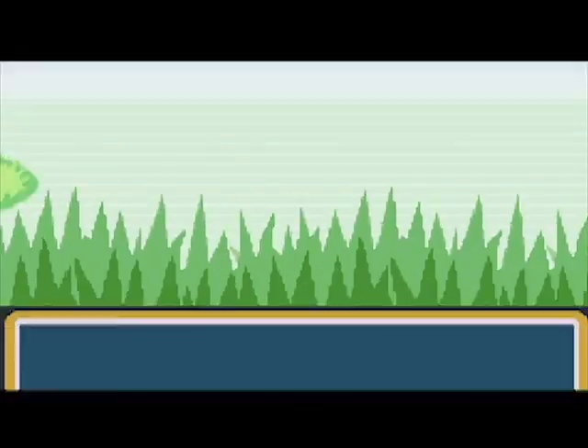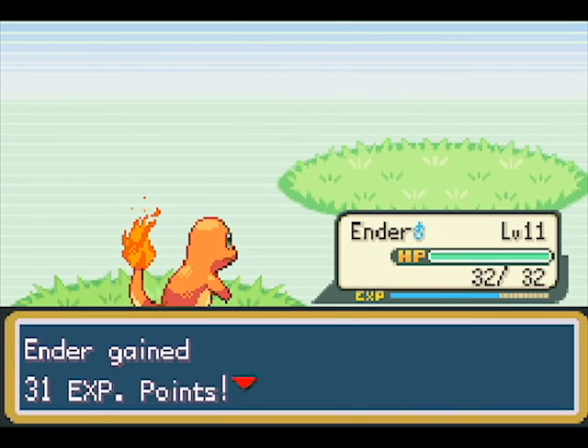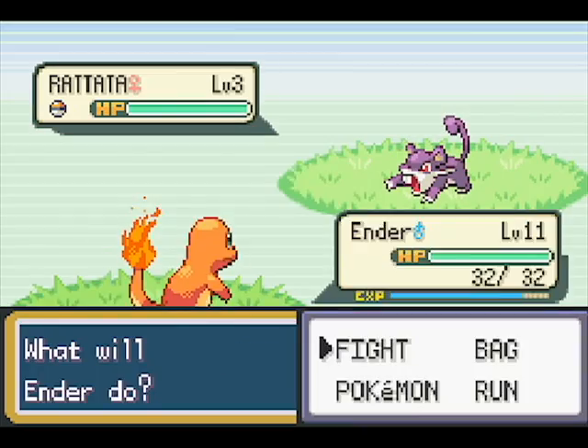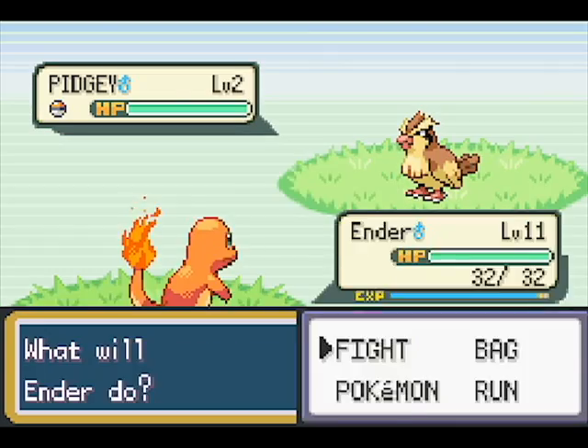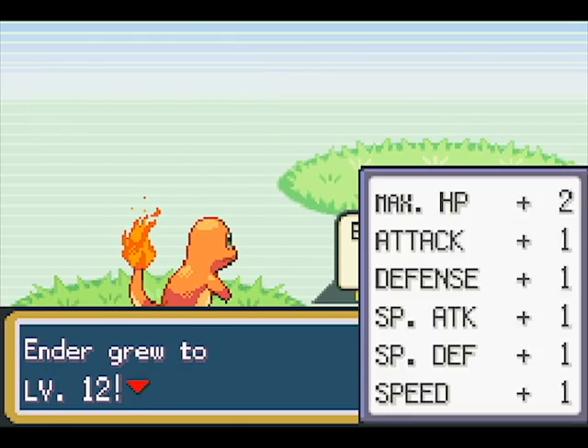I'm using the speedy Gonzales thing to do my power leveling. We want Ender to be leveled up quite a bit. My god, it makes the music really annoying though. But look at this go — because these things are weak enough that this is the method you can use. Fight Ember, fight Ember — I just really don't want to die. That's where I'm coming from here.